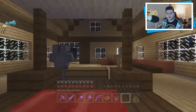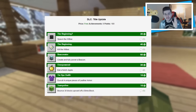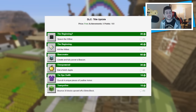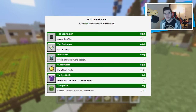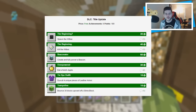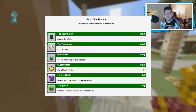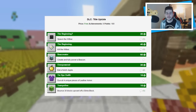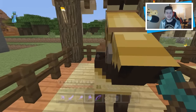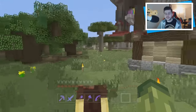The other small piece of information is that we're getting a new set of achievements and trophies for Minecraft Console Edition, posted on the Xbox achievements website. It says DLC title update, price free, achievements worth 180G total. These include: 'The Beginning' — spawn the Wither for 20G; 'The Beginning Killer' — kill the Wither for 40G; 'Beaconator' — create a fully powered beacon for 60G; 'Overpowered' — eat a Notch apple for 30G; 'Tie Dye Outfit' — dye all four unique pieces of leather armor for 15G; and 'Trampoline' — bounce 30 blocks upward off a slime block for 15G. These are new achievements tied to the new update, and I'm expecting this to be introduced tomorrow.